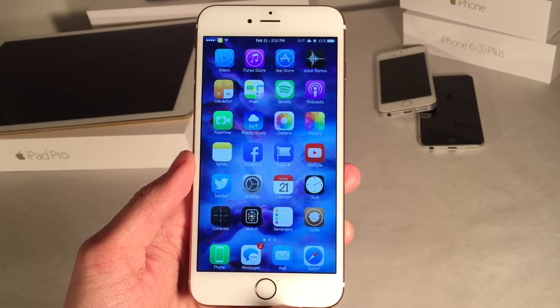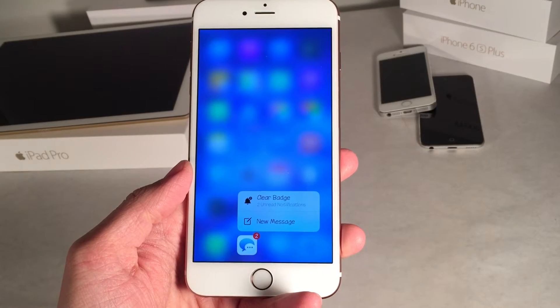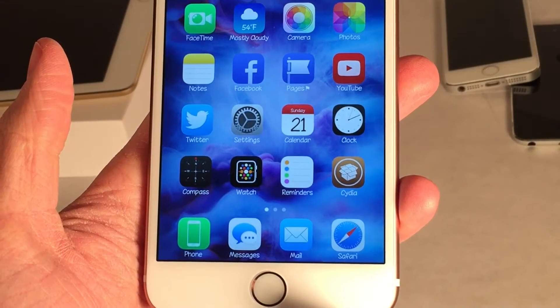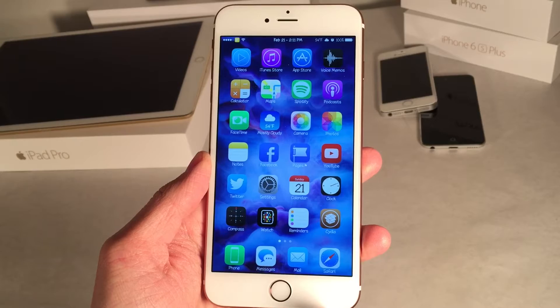What's up guys, this is Andy here with Ultima iDevice Vids. Today I wanted to talk to you guys about Quick Clear. This is a new free Cydia tweak that allows you to clear the badge notifications for a particular app using the 3D Touch shortcuts menu. Very simple — it just adds that nice clear badges option.